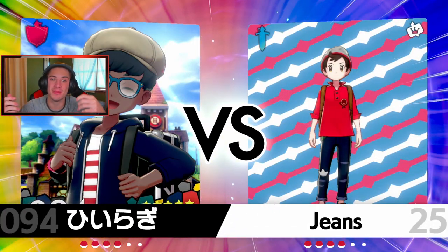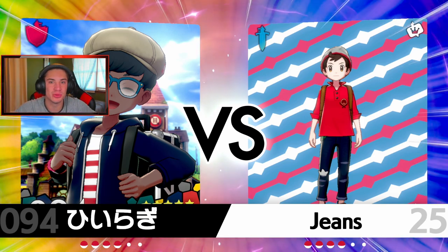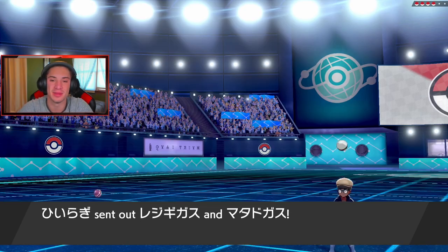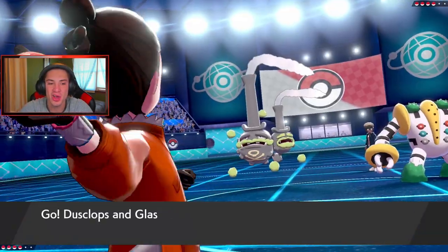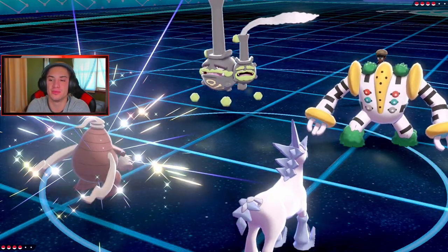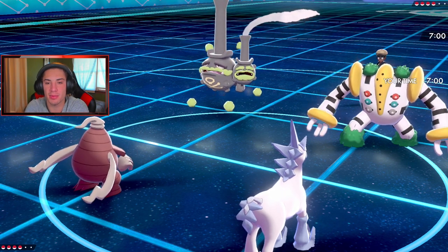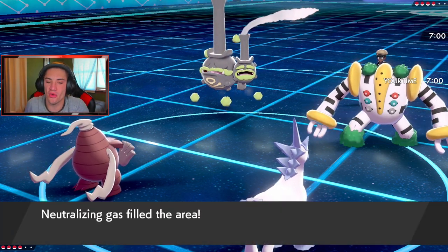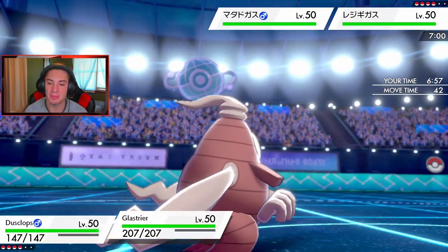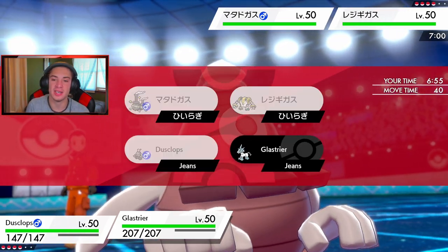He leads Regigigas and Weezing. I think I just Protect and set up Trick Room, then Brick Break and roll from there. Just no abilities popping, which is totally fine. I'm going to hit that Protect button and get after it. Then we're going to Protect, set up Trick Room, and Brick Break into my Glaciary after I Dynamax — proc that Weakness Policy and roll out from there. If you guys want extra content, head to Genius25 on Twitch — we stream three plus days every week. Go hit that follow button and notification bell so you know when I go live. It's very chill, we just hang out, listen to music, and play some video games.